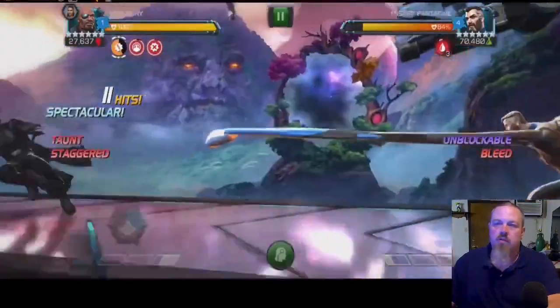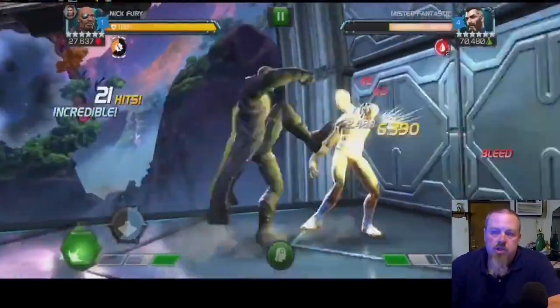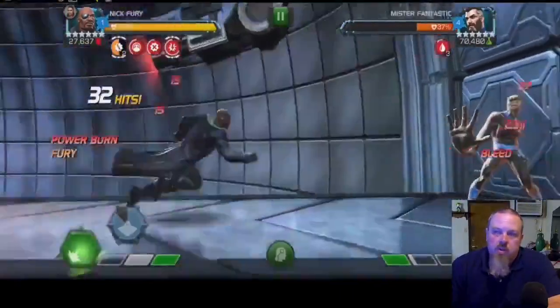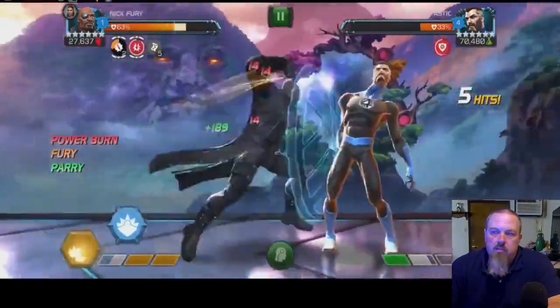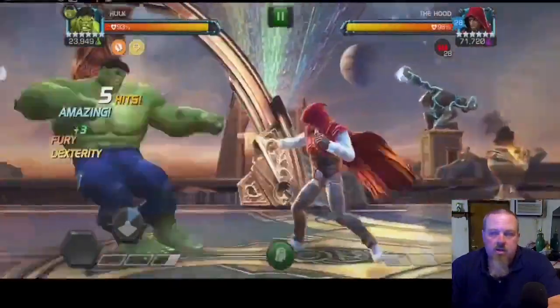Going over to Mr. Fantastic, we fought this one pretty straightforwardly because we didn't want to take any persistent charges into a future fight, so we didn't use a special at all. We just stacked bleeds, kept him going as long as possible, brought in Valkyrie to get the stun, stacked a few more bleeds, and that was all she wrote.